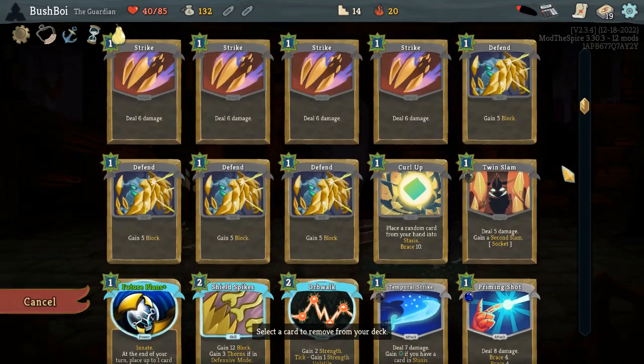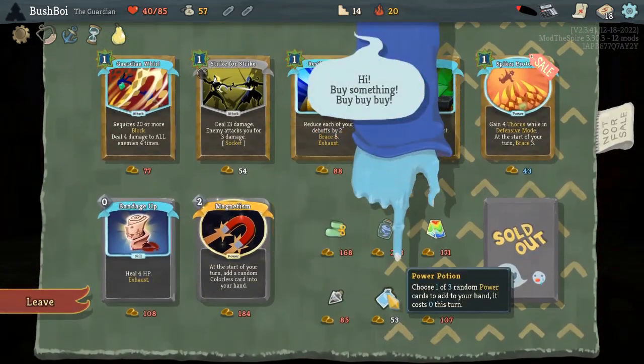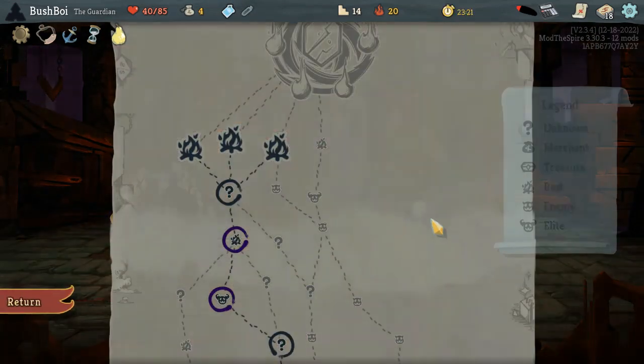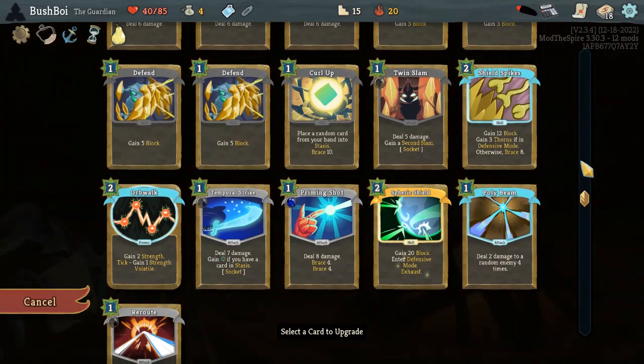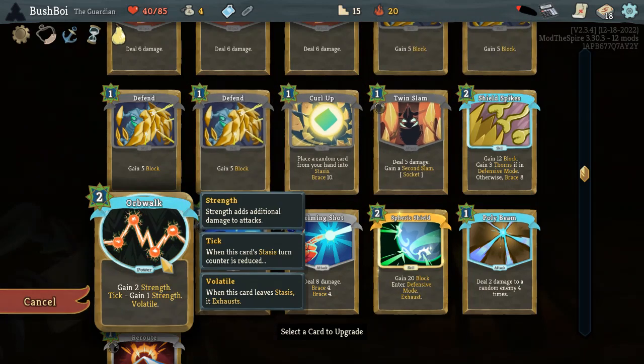I guess the power potion makes us a lot better at the fight — let's guarantee we win it. By guarantee, I mean give us a marginally better chance. Resting here would be a mistake, since the first six-times attack scales with our current health. Since we're guaranteed Future Plans on turn one, let's upgrade Orb Block.